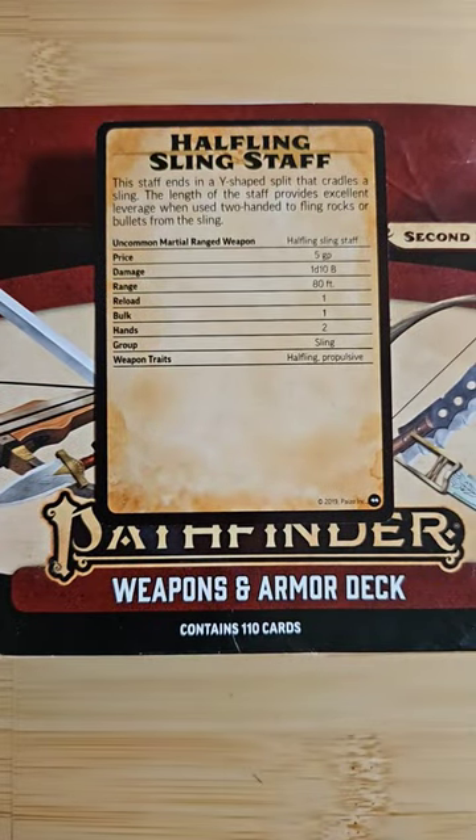This staff ends in a Y-shaped split that cradles a sling. The length of this staff provides excellent leverage when used two-handed to fling rocks or bullets from the sling.